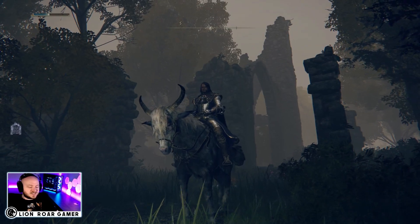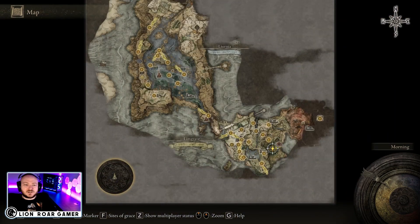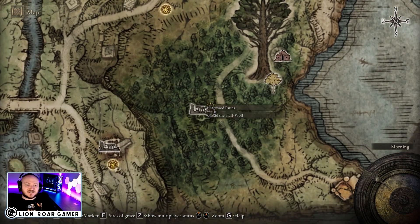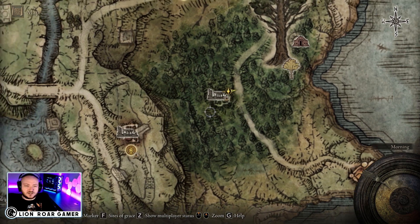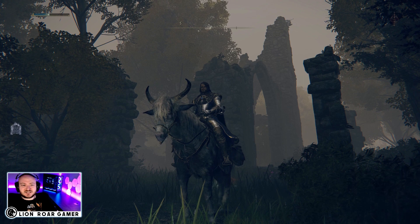First things first, I'm going to bring up the map to show you where we're at. We are in Limgrave still, but over here on the eastern side. There are some ruins here called Mistwood Ruins, and you can see Blaidd the Half-Wolf is listed here.